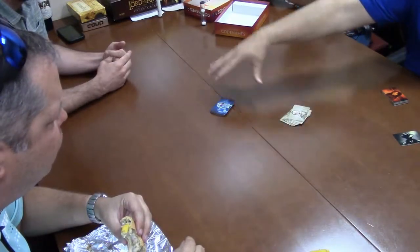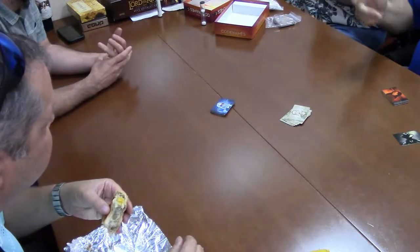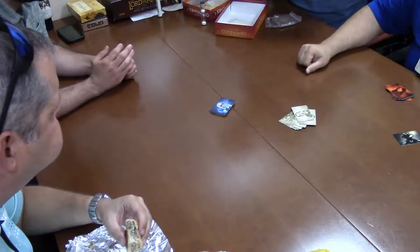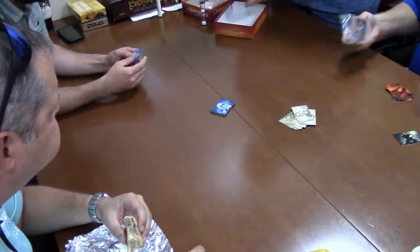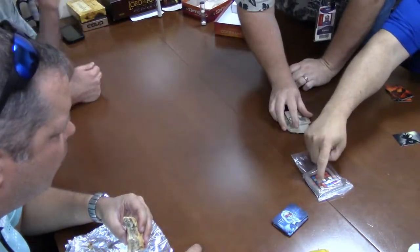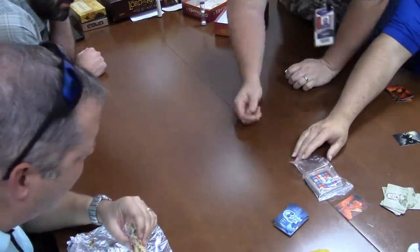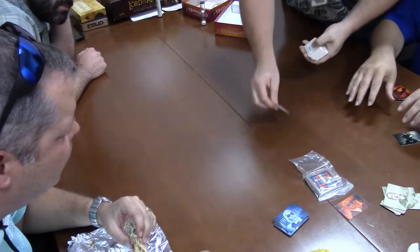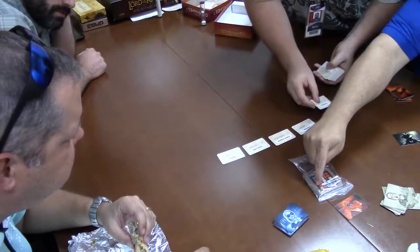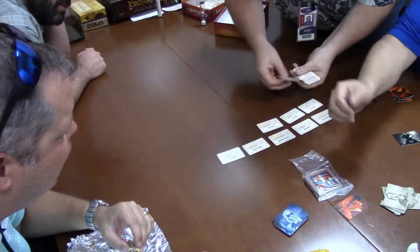The way it works is he's going to put a whole bunch of words out. Each word on the board — you can see it here — will have red, blue, and every word will have a place. The red team will give one clue that describes all the words they think will fit, and if the guesser picks a red word, you get the point. If it's a blue word, they get the point. If it's black, you lose.